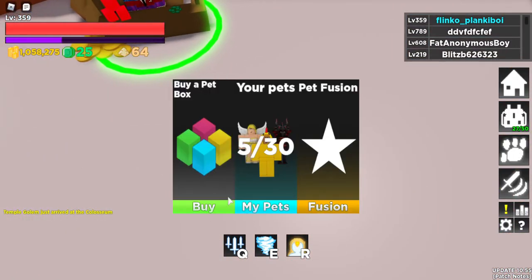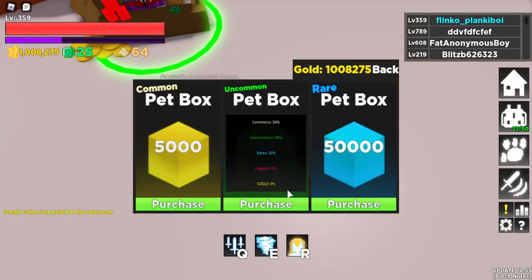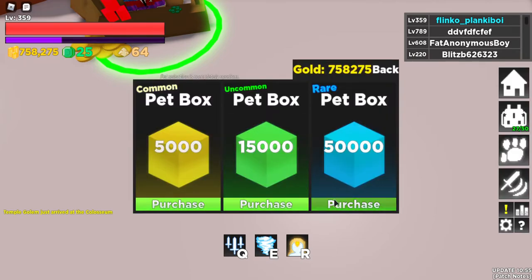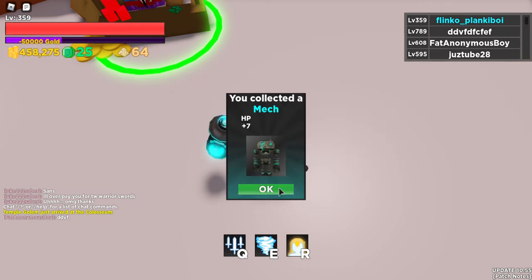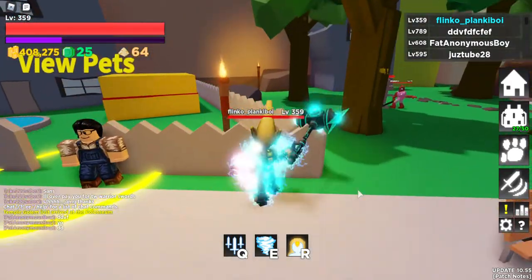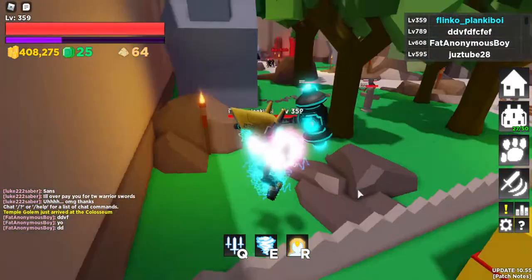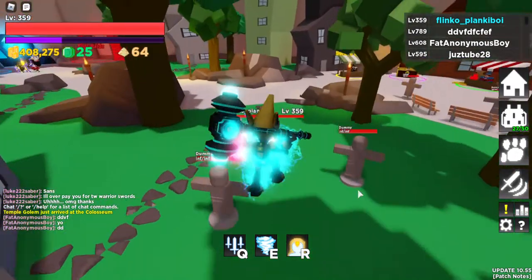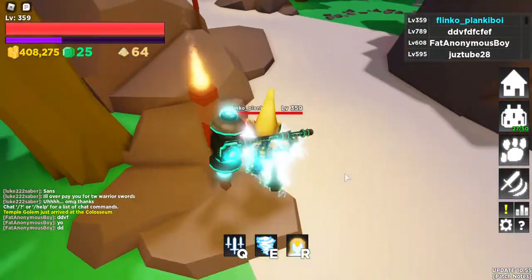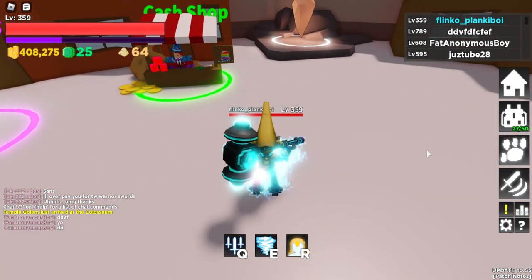Let's try opening pet boxes. A wizard, obsidian dragon, minotaur, obsidian dragon, knight — like this video, one like equals one prayer for me. These pets are so bad.